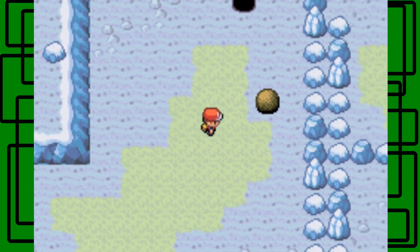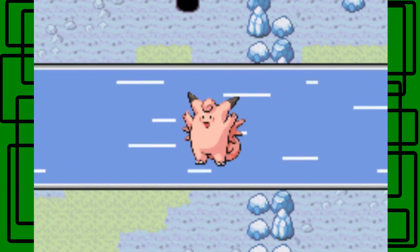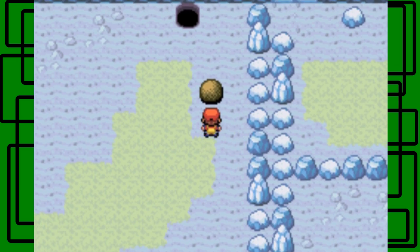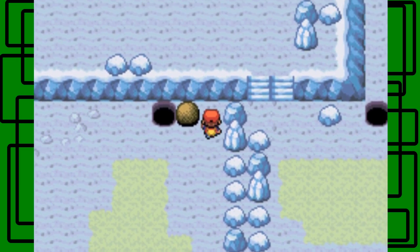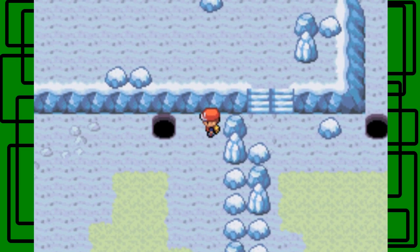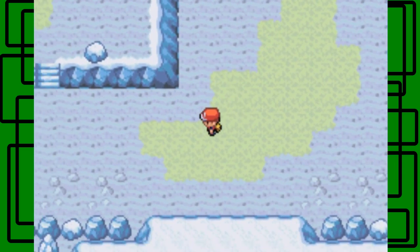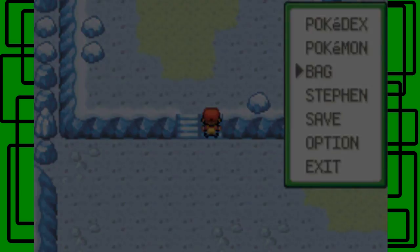There are also some items you can pick up. I'll start with this boulder right here - it's a pretty easy one. All you have to do is push it forward a few times and then push it to the left like that. You'll need Strength and Surf, and I think that's about it.